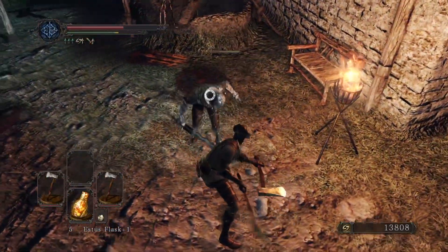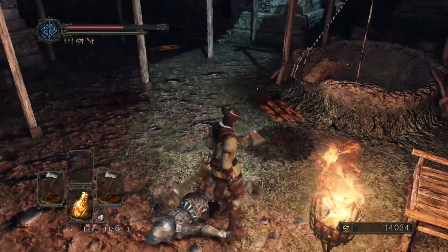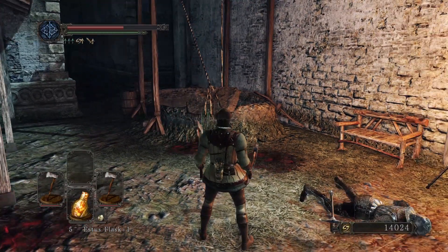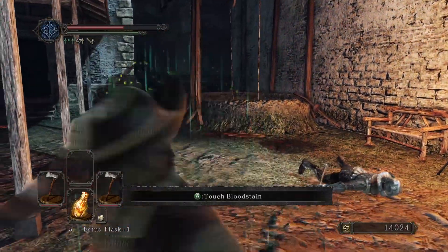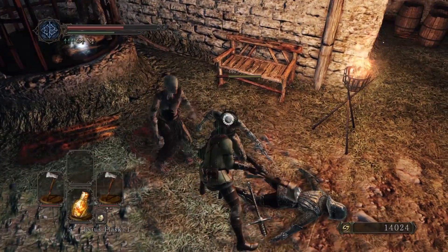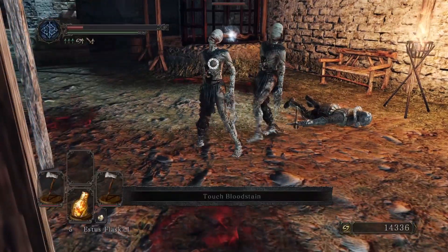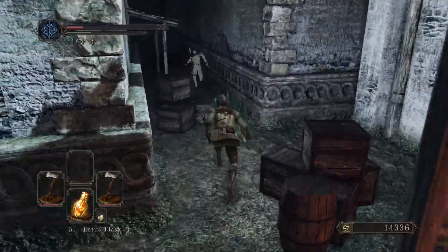Lad on the roof. Now in vanilla Dark Souls 2 this rock brought up a cage with like five dudes in it I think. Let's see what happens in Scholar. Yeah, there's quite a few of them, and they're probably going to kill me.